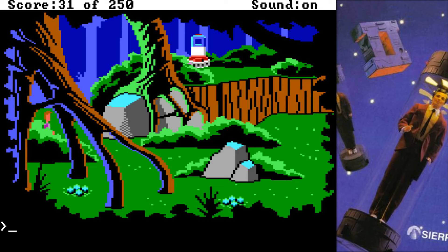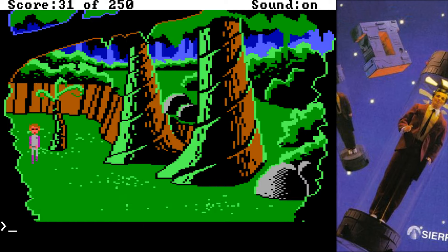Hi guys, welcome back to another episode of Let's Play Space Quest 2, Vohaul's Revenge. We're going to try to get up to where we can send our little letter off, and I'm still hoping that one of the patrols comes by — because if a patrol comes by, we get points for hiding behind a tree or whatever covers up all our pixels.